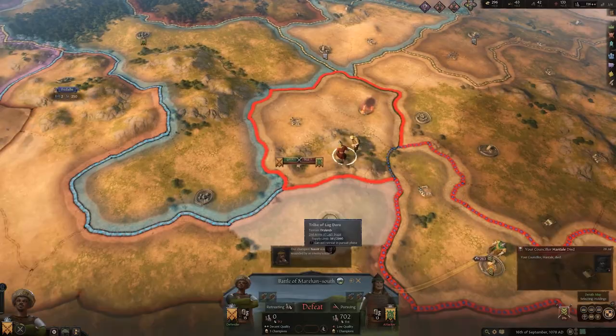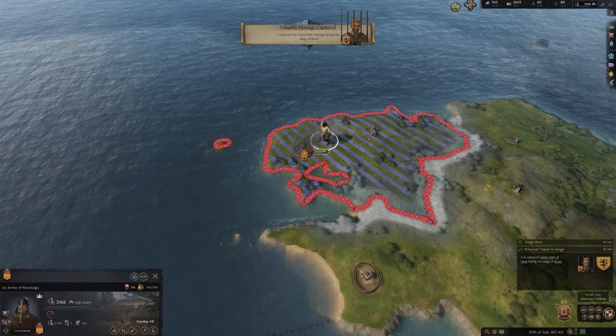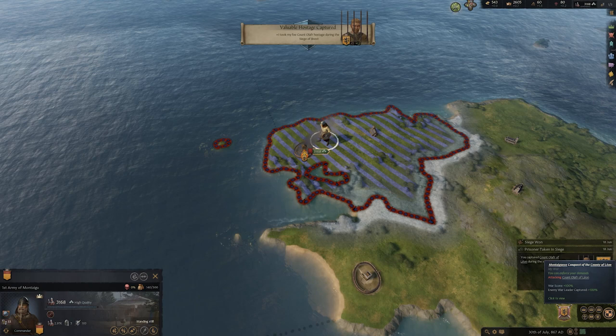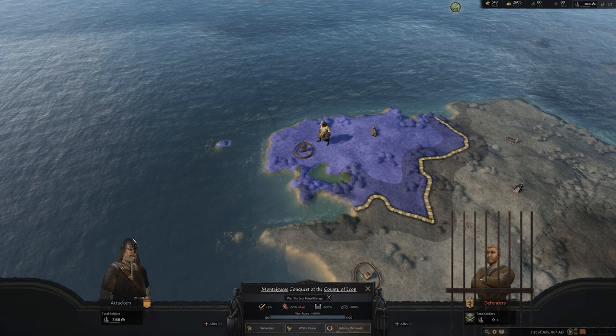One of the fastest ways to win a war is by taking high-value prisoners. You have all the tools at your disposal to find these targets, and when you do, you can use that to your advantage. Keep an eye on that meter on the bottom, and once it hits 100, enforce your demands and claim your prize. Waging war on this scale is really fun, but it does come with some practice and understanding of the rules. But once you get the hang of things, you'll be an absolute terror on the battlefield.